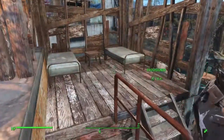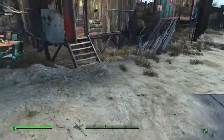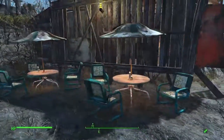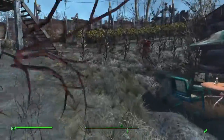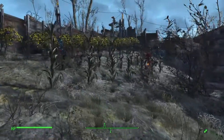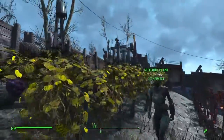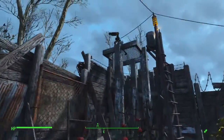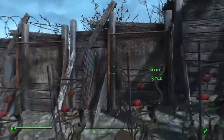One settler says "got work to do, can't talk now" — don't know why he's up there but he is. Back here I've got a little sitting area where you can go in, get a drink, come out here and sit down. I've got my food up here on the hillside. I've got more of my turret stands up here — this time I put a heavy laser turret up on it.